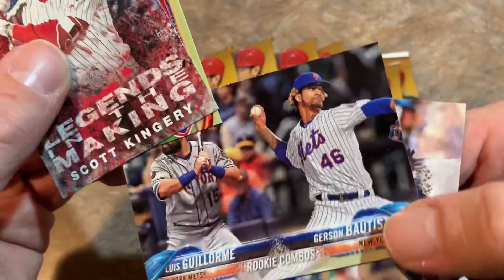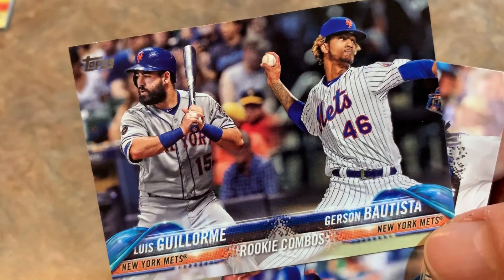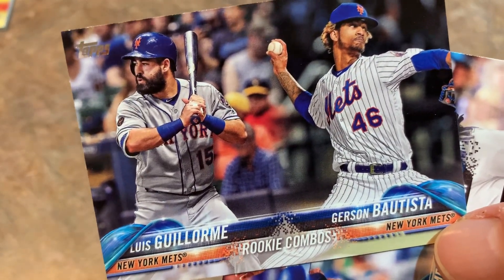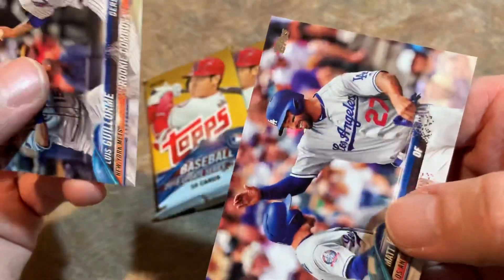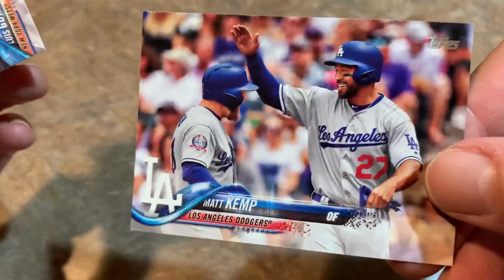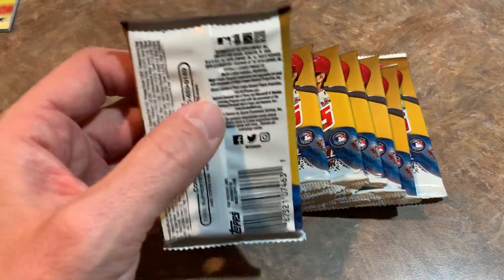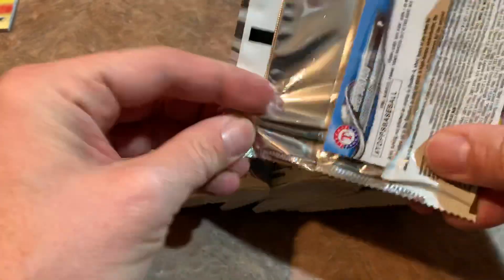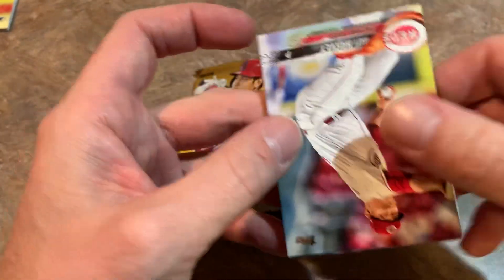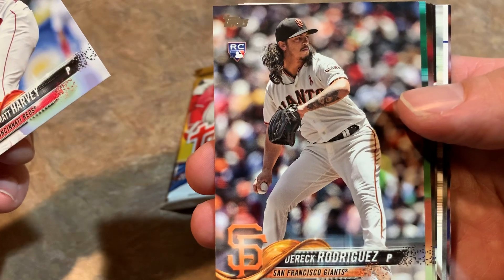Then we have a Gerson Bautista. Speaking of Bautistas, Jose Bautista is trying to make a comeback into the Major Leagues as a pitcher. He's going to be playing in a Dominican League tournament and trying to remake himself as a two-way player. Jose Bautista — Joey Bats — you last saw him in the Major Leagues in 2018 when he hit like .203. Definitely looked washed up. But supposedly he can now throw a fastball 94 miles an hour and he's got a pretty wicked slider. We'll see if he catches on in a bullpen somewhere.